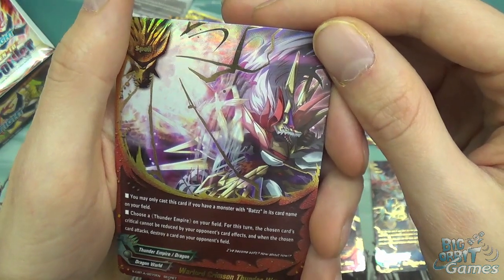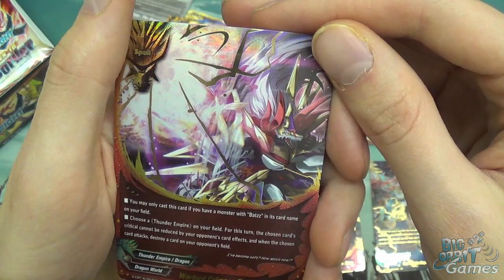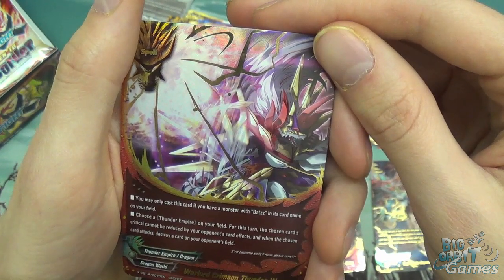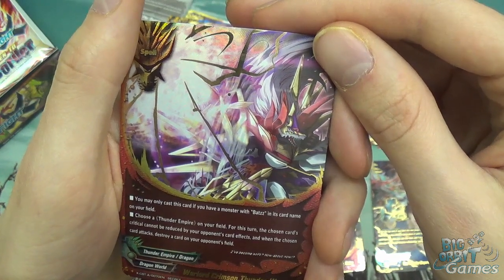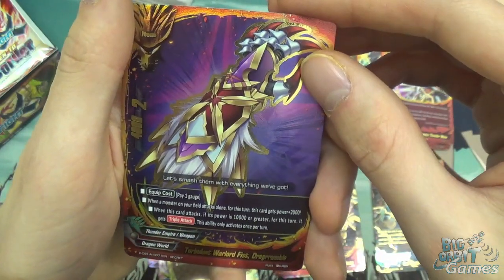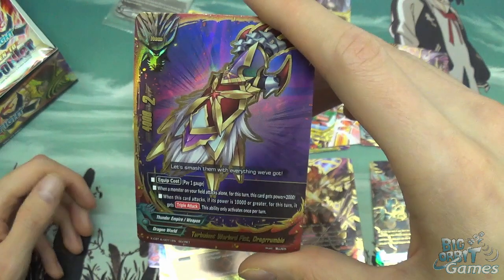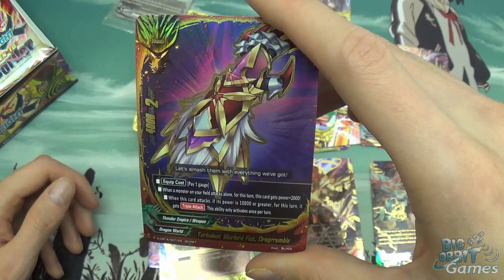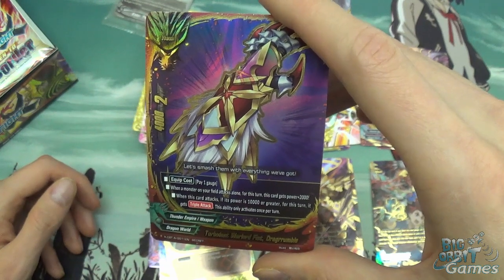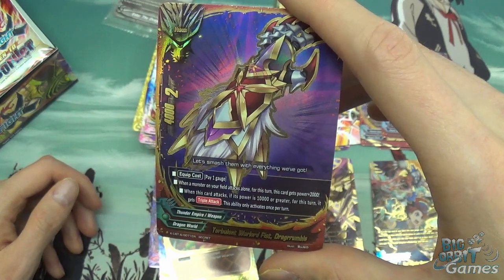Warlord Crimson Thunder Wave — a spell. You can only cast this card if you have a monster with Bats in its card name on your field. Choose a Thunder Empire card on your field; for this turn, the chosen card's critical cannot be reduced by your opponent's card effects, and when the chosen card attacks, destroy a card on your opponent's field. And lastly of the pack, we have Turbulent Warlord Fist Drag Rumble — 4,000 attack, 2 critical. Equip cost: pay 1 gauge. When a monster on your field attacks alone, this card gains plus 2,000 power. When this card attacks, if its power is 10,000 or more, for this turn it gets triple attack. This ability can only activate once per turn.